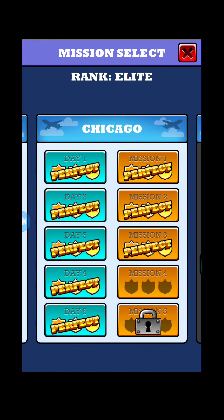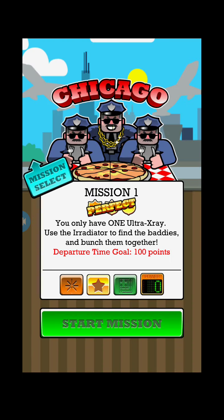Hey guys, Justin here, welcome back to Airport Scanner. I beat missions one, two, and three off-screen, and I want to tell you it is not easy. To beat mission one, you only have one ultra x-ray and one irradiator to find the bad passengers and bunch them together. There will be six suspicious passengers in this level and your job for the ultra x-ray is to use it on them.